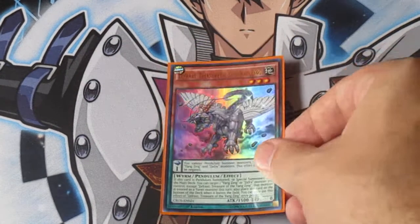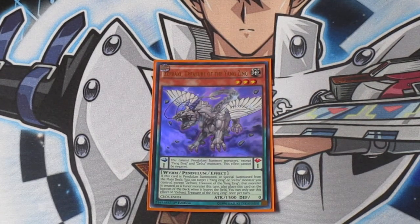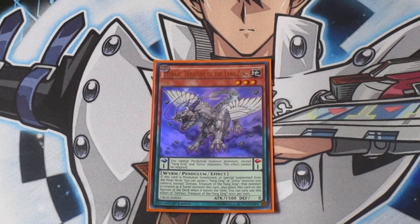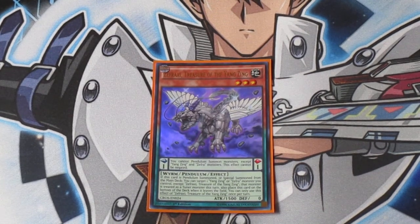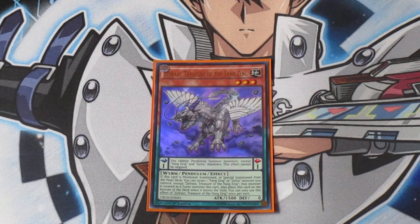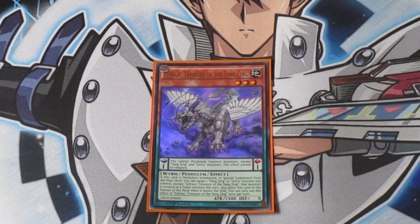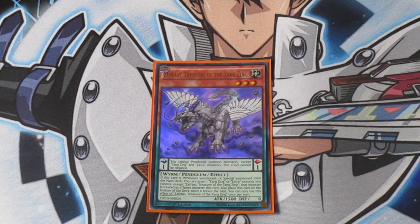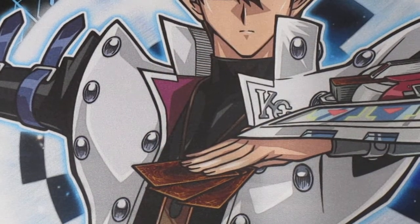Last but not least, you have Zephyraxis. His monster effect turns any other Yang Zing monster into a tuner, in case you summon out nothing but effect monsters and no tuners — a handy effect. Typically he's just in there to bring out as another name for Jai Tu, so you can go into your Electrumite plays. That's it for monsters — there's a whole bunch of monsters in there, but this deck does work.